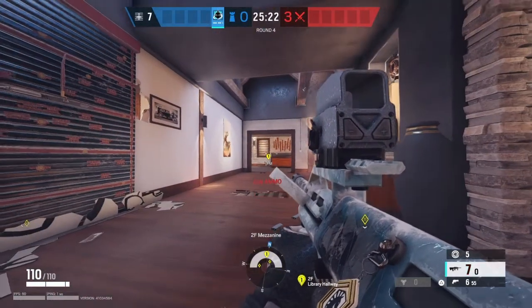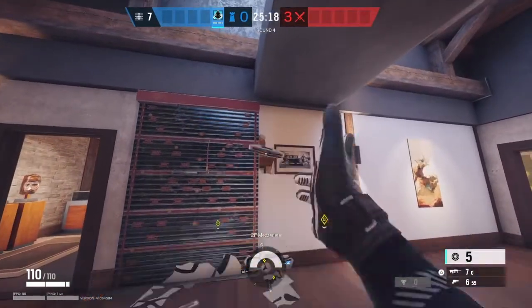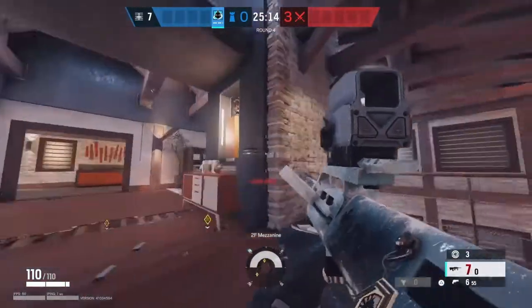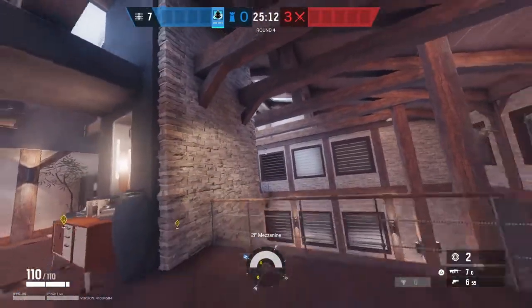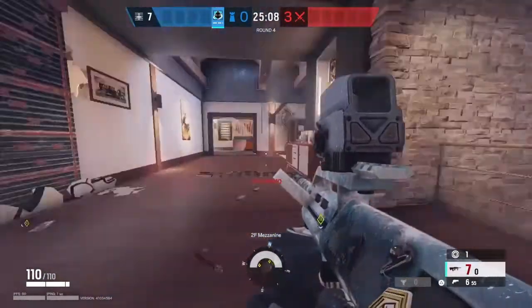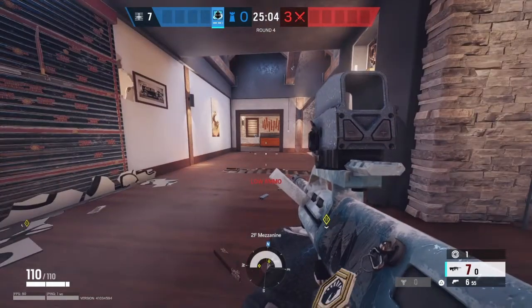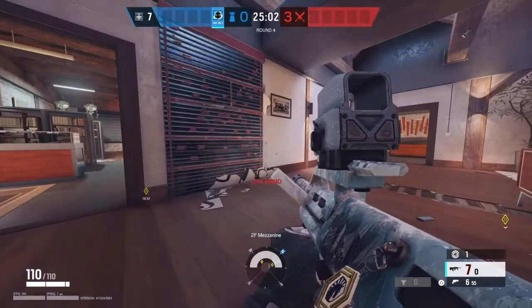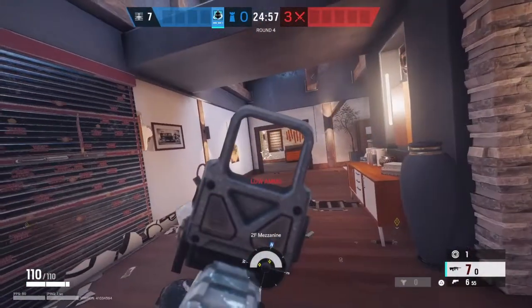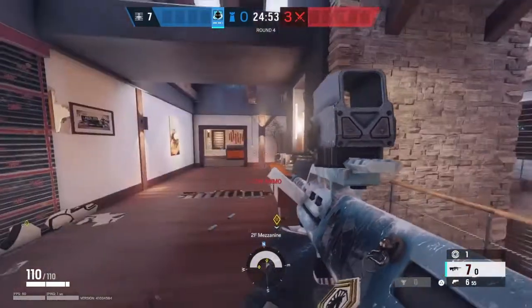If they're pushing in the double window or there are a lot of flashbangs coming in through library, you can sit here and affect the game. You can also put one mag-net for yourself and affect top blue. Wamai here, without being exposed to anything, is reacting to whatever his team is saying. Even in solo queue, this is a great position to play.